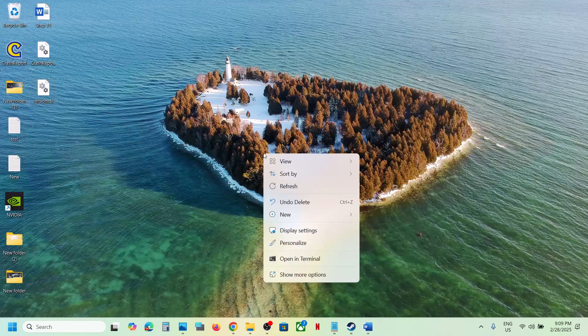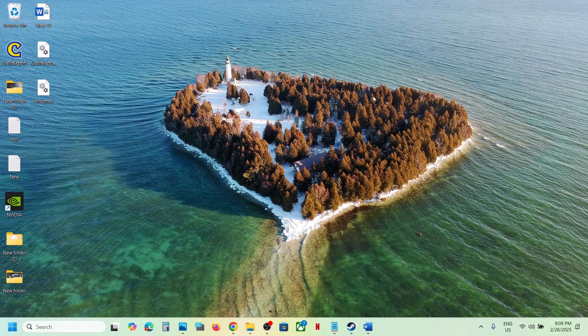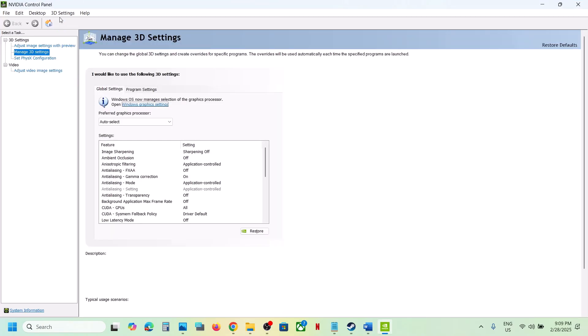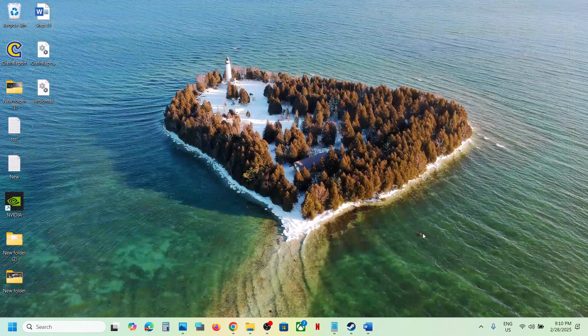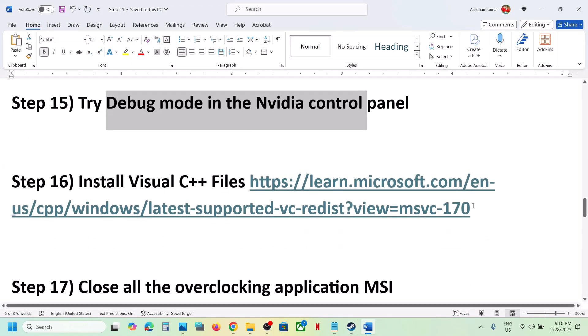The next step is to try Debug Mode in the Nvidia Control Panel. Open the Nvidia Control Panel, go to the Help option at the top, and find Debug Mode. If it is unchecked, put a check on Debug Mode, make sure it is checked, and then launch the game and check.